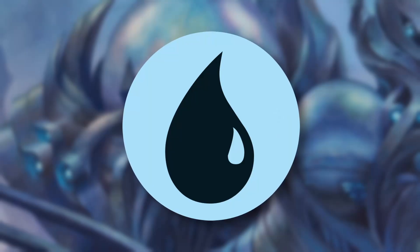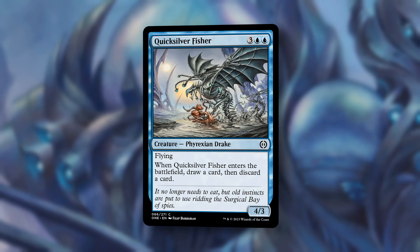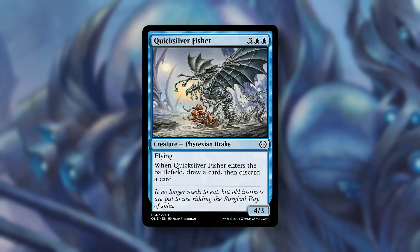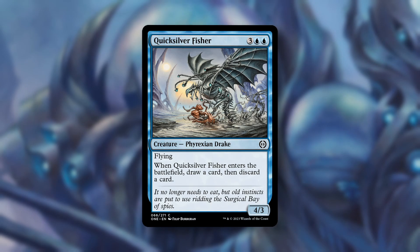Next up is blue, and in at number three, Quicksilver Fisher. For three blue blue, we get a 4-3 Phyrexian Drake with Flying. When it enters the battlefield, draw a card, then discard a card. Just a solid rate, great curve topper in your blue decks. Helps mitigate flood in the late game and dig to more spells. I'll be happy to play this in any blue deck.